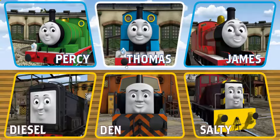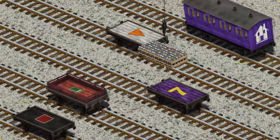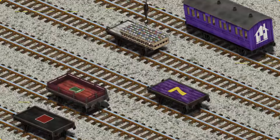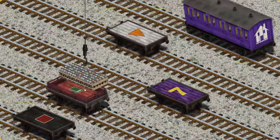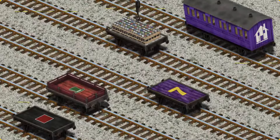It's a busy day at Brendam Docks. Thomas and his friends have many deliveries to make. Thomas must deliver the cans of paint to the diesel works. Help Cranky find the cans of paint. That's it! Let's lift and load. Now the cargo must be loaded. Show Cranky where the white flatbed with an orange triangle is. Oops! You've found it!